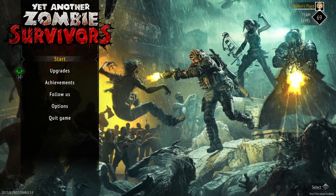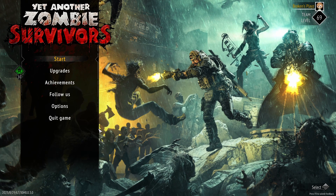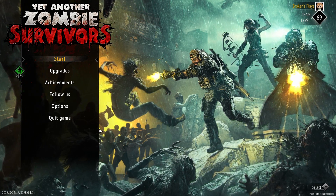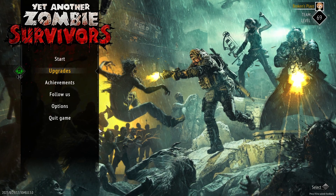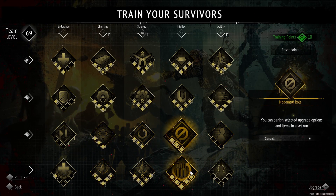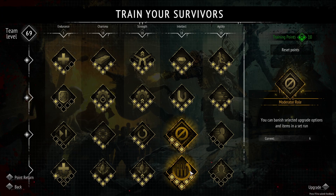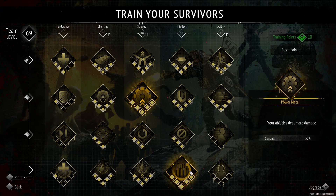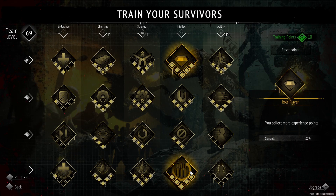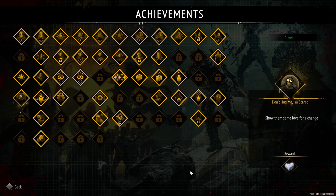Hello survivors and welcome to another video. Today we're going to talk about and show you the new update for Yet Another Zombie Survivors. There are a lot of new achievements, a new map with a new soundtrack, new abilities for every character, and new items in all of the chests. The first thing is the upgrade tree itself got some changes — your rerolls and banishes have been doubled. You used to only get three and four, now it's eight and six, which is fantastic. However the XP upgrade got reduced to 25 from 50, which is a bit of a bummer.